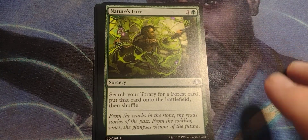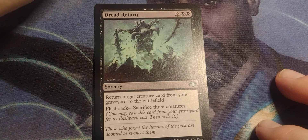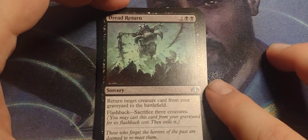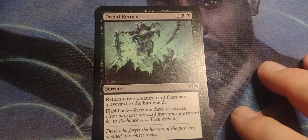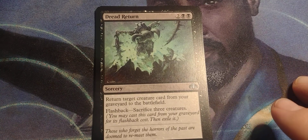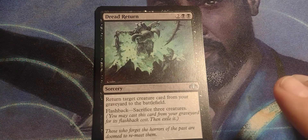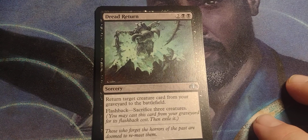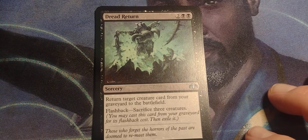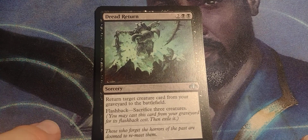Nature's Lore. One and a green, sorcery. Search your library for a forest card, put that card on the battlefield, then shuffle. That's not bad. Dread Return. Two black black, sorcery. Return target creature card from your graveyard to the battlefield. Flashback — sacrifice three creatures. You may cast this card from your graveyard for its flashback cost, then exile it. So you return a target creature and then sacrifice three creatures to do it again.